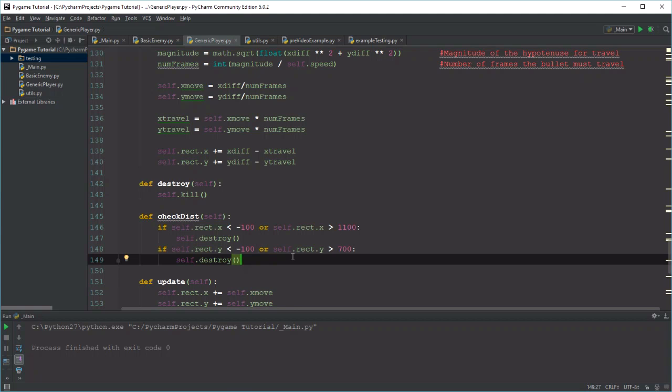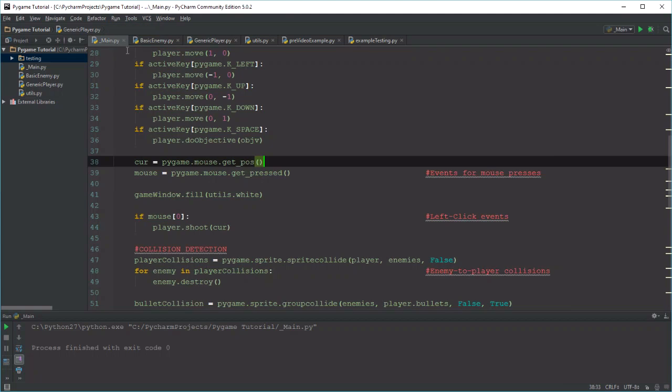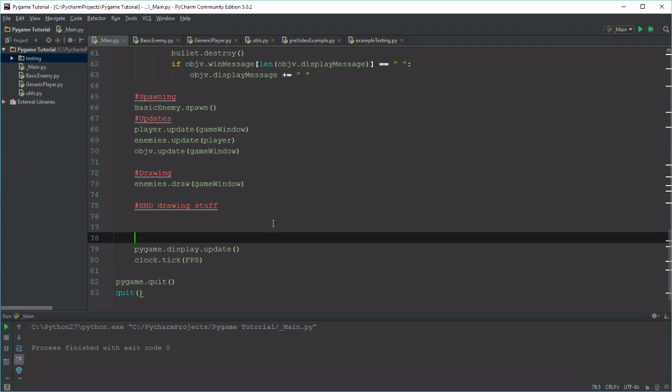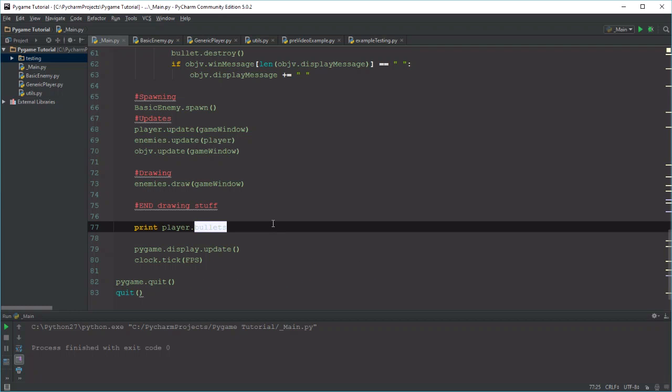Before we start calling this checkDistance method, I'm going to show you something. Let's go back to the main loop — since this thing's updated every single tick, I'm going to print the length of the player.bullets list so we can see what's happening.